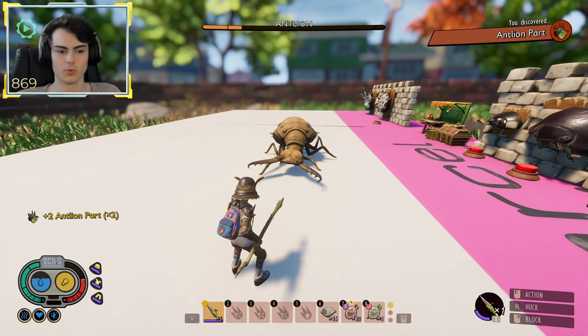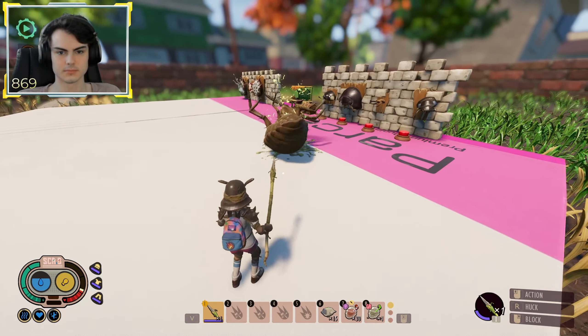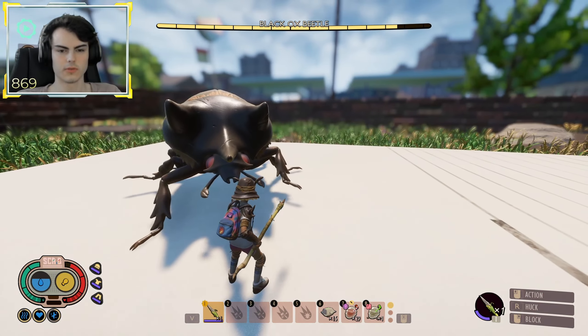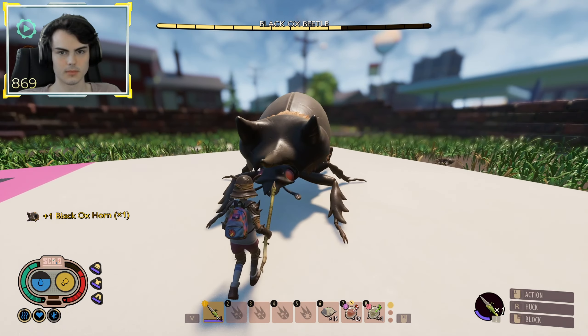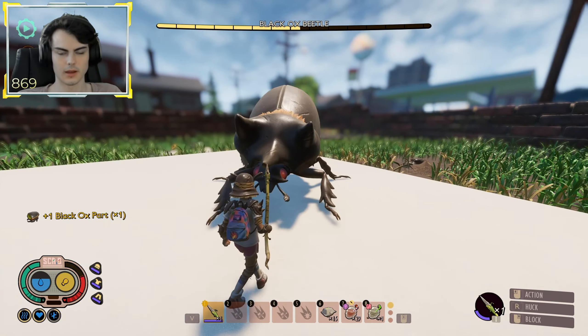Let's go ahead and try an ant line now. I'm not going to assume these would do a lot of damage because they don't hit very heavy, but surprisingly thorns is doing some damage and I'm not even using maxed out armor. Then we've got our black ox beetle for our last regular enemy test.